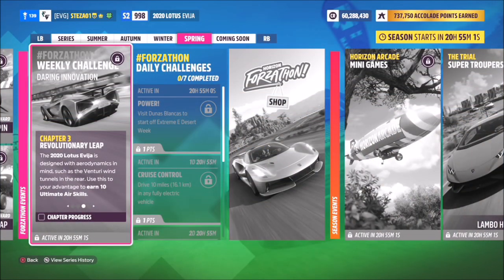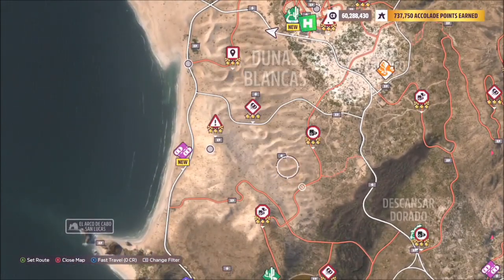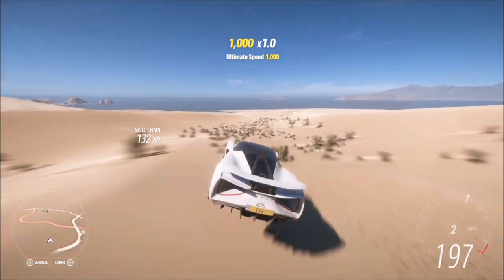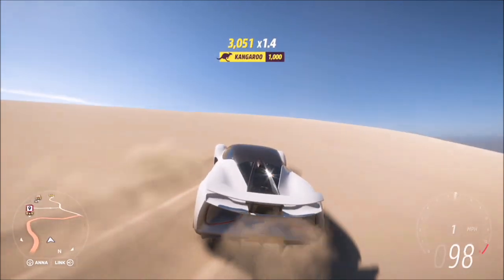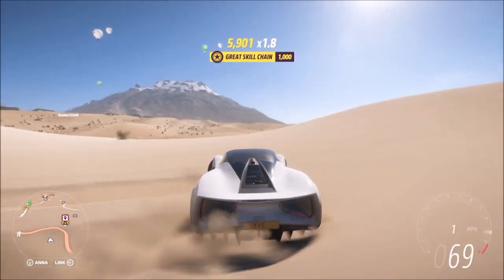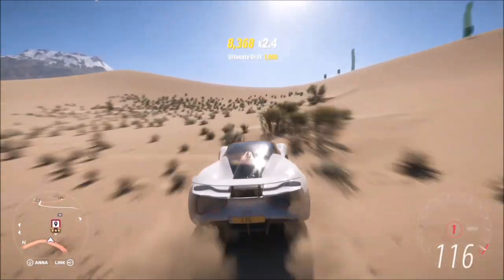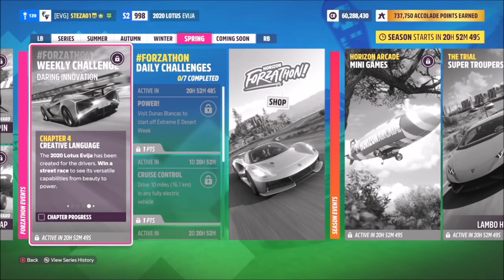The second challenge wants you to earn 10 ultimate air skills. This is really easy, especially because we're in the Dunas Blancas region which is full of sand dunes located throughout the whole area. You don't have to do your ultimate air skills here, but it's super convenient. Ultimate air skills are not very difficult in this car — you'd think they would be because it's an electric supercar, but it really handles the sand well and you'll smash all 10 in probably only a couple of minutes.